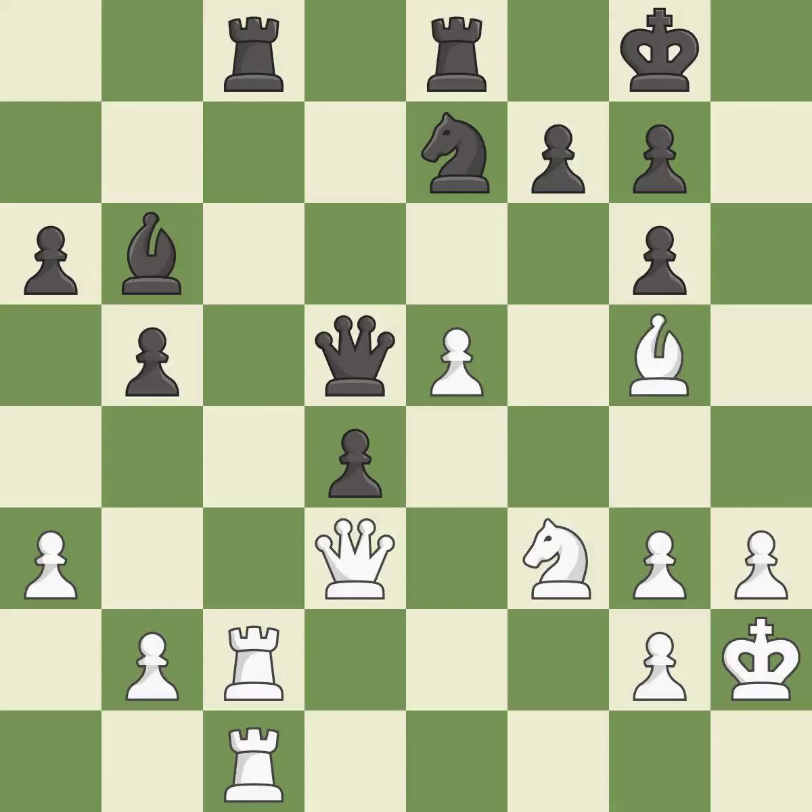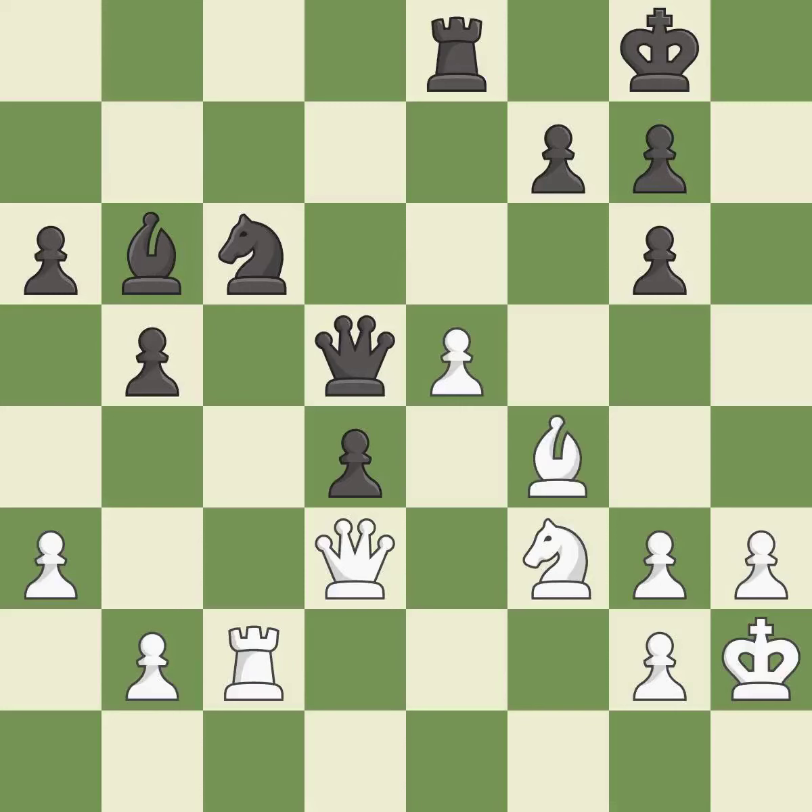This threatens to win a knight — it is an inaccuracy. This maintains the balance in material with a good trade — it is best. Takes back. This threatens to win a pawn — it is best. This allows the knight to control more squares — it is best. This protects an under-defended pawn that is under attack.